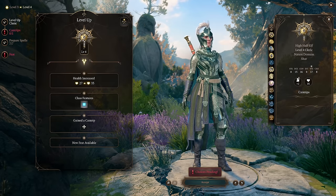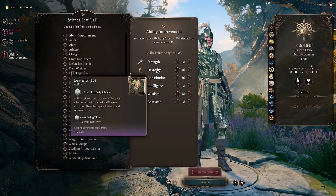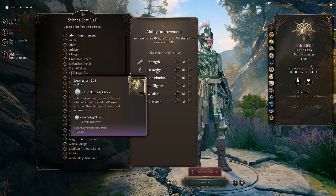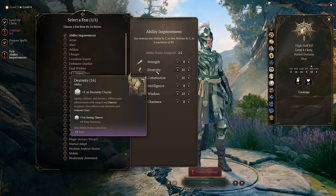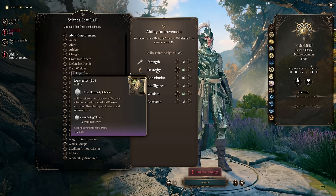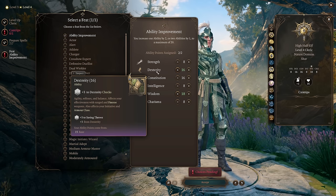At character level 4, we take our ability improvement to even out ability scores, getting us a +3 initiative bonus — really good at this stage. On a non-Dexterity character, +3 initiative means winning a lot of initiative rolls. Command and Spike Growth mean we can use that initiative to shut down enemies before they act. In D&D combat, you want to reduce the number of relevant enemy actions as much as possible. If you go first, enemies are less likely to get a turn, and you always take the last turn in a combat you win.